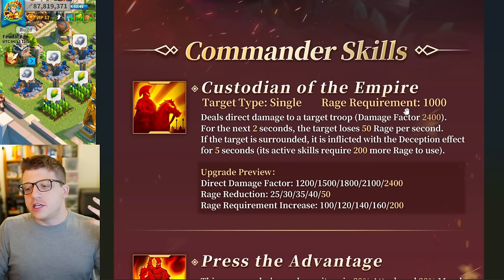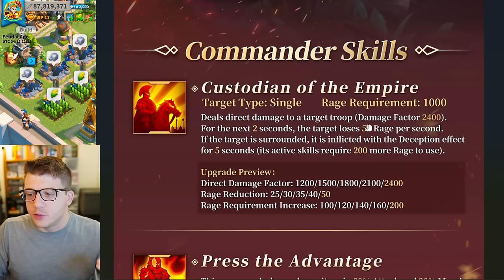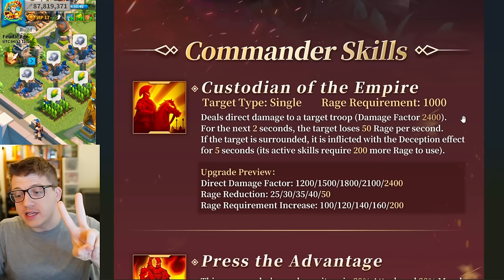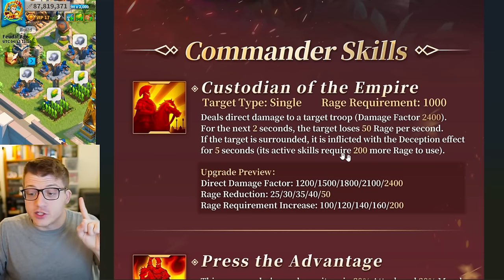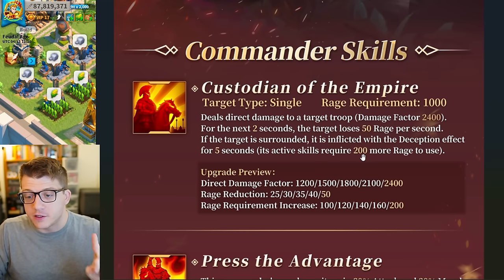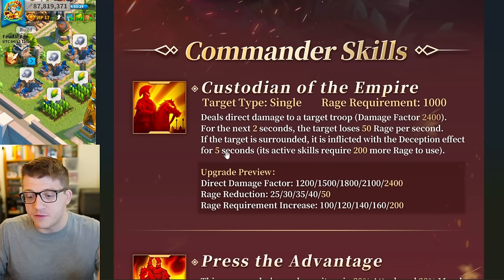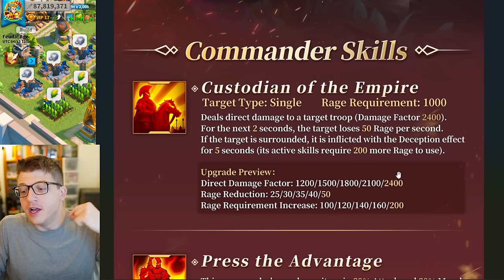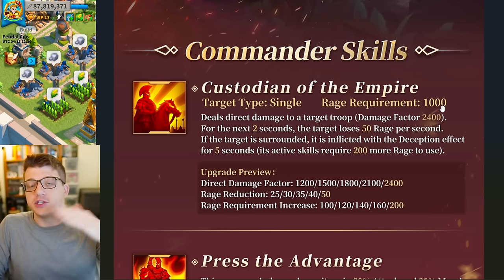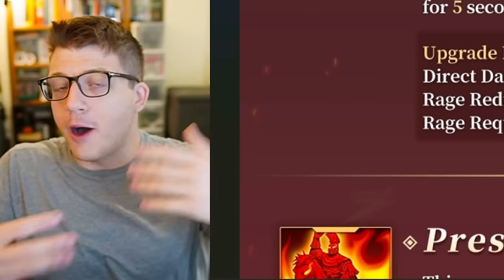The active skill has a 1000 rage requirement, single target damage. It deals direct damage to a target troop with a damage factor of 2400. For the next two seconds the target loses 50 rage per second — that's a total of 100 rage. And if the target is surrounded, it is inflicted with the Deception effect for five seconds. This debuff makes the target's active skill rage requirement 200 rage higher.